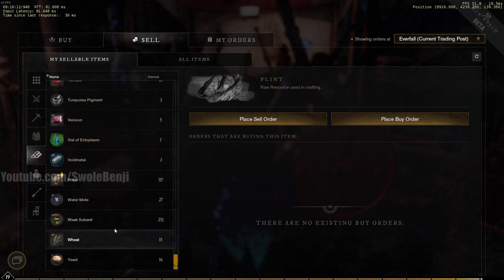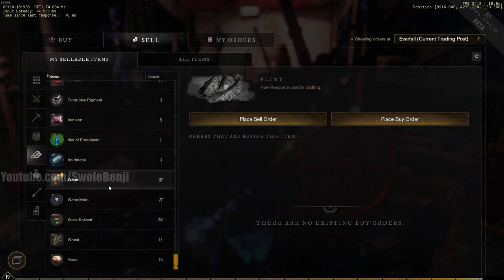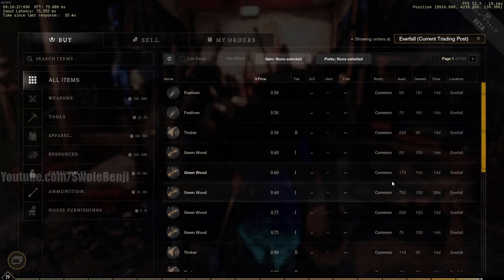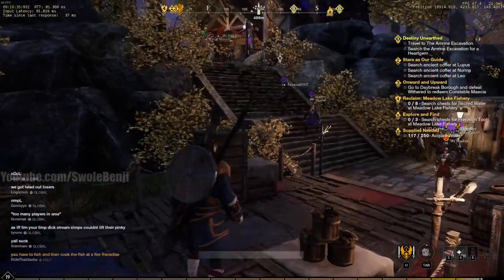Also, if you see a little yellow icon on an item in the market, it means you have a quest for that item — so don't sell it. Well water is easy to get so that's fine, but if you see that icon on something, hold onto it. Conversely, if you see the quest icon while browsing buy orders, you could buy that item and get free experience from one of your quick missions.